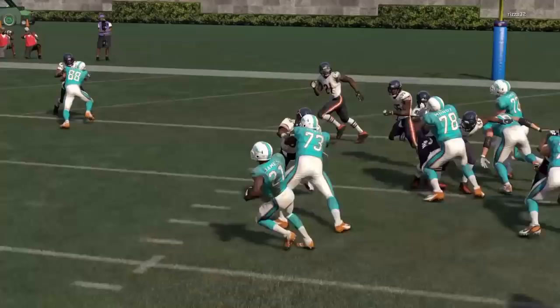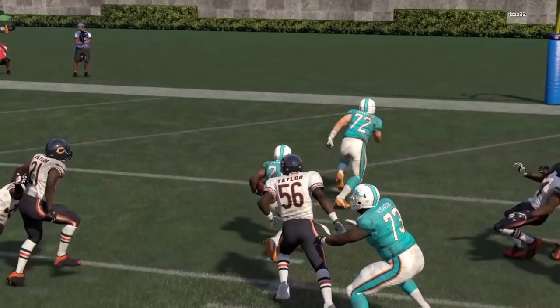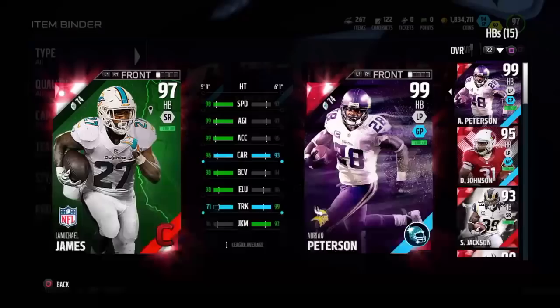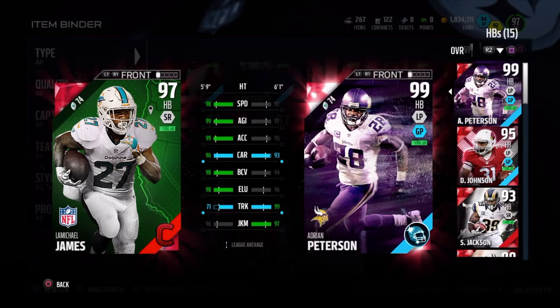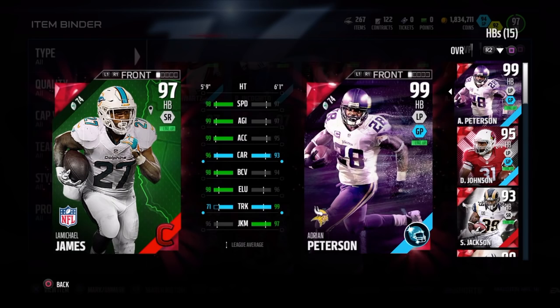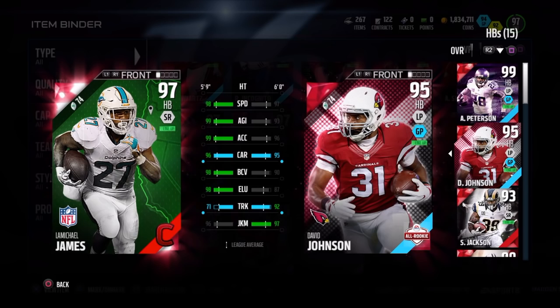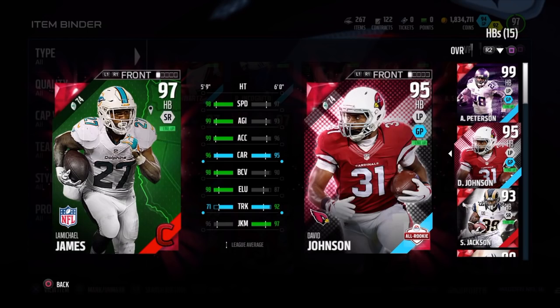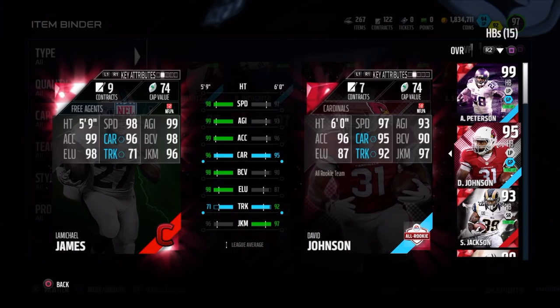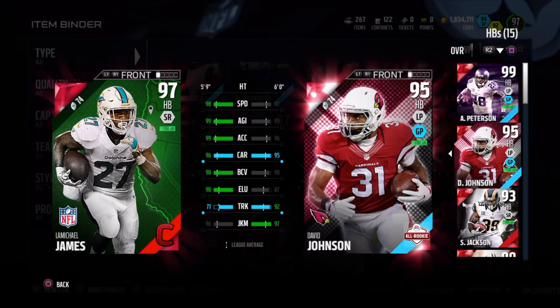LaMichael James was definitely a fun card to play with. Anyways guys, that's going to wrap up this review. My final thoughts: I think he's worth $130,000 but I definitely feel he's worth more like $85,000. As you can see on paper he pretty much beats AP at everything, but I would much prefer AP over LaMichael James. Same thing with David Johnson — he beats him at everything pretty much except trucking and stiff-arming. If I had to choose, I would prefer David Johnson because he can pretty much do everything James can do and then some, like trucking and stiff-arming. He's only a little slower and much taller. I'm not saying James is a bad card — he definitely can offer a lot. But I feel that David Johnson and AP, even though on paper they don't seem as good, they can offer more.